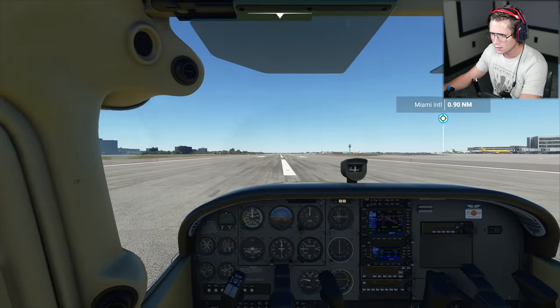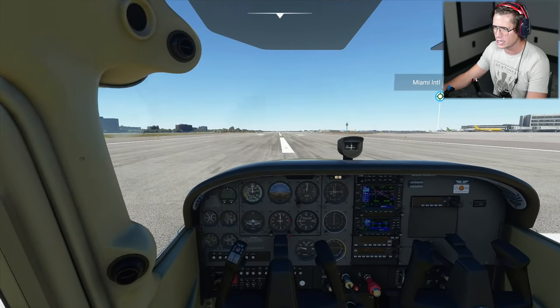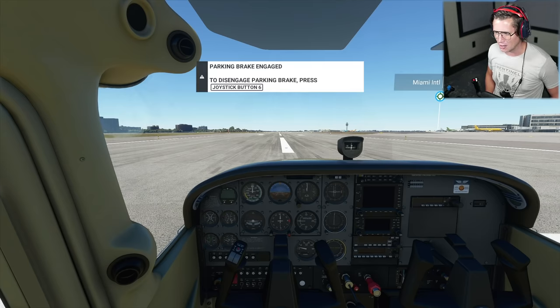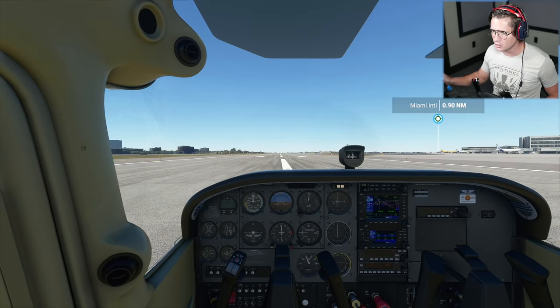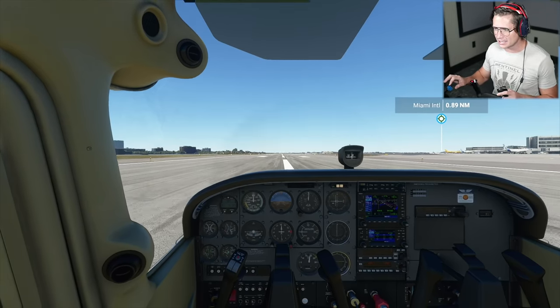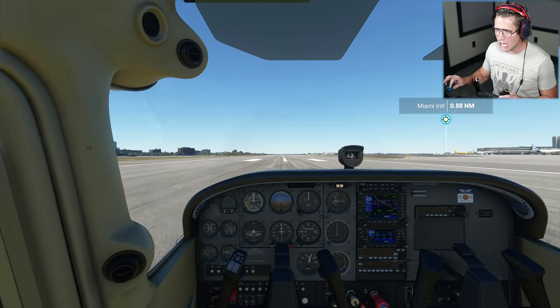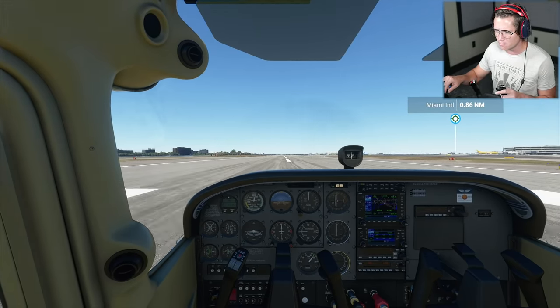Let's get our angle set up here — a little bit taller, be able to see up over the dash. What happened to our gauges? Are we really having electronic issues on the ground before we take off? I wonder if it glitched out or something. I restarted — I really don't know what was going on with those gauges earlier. So we're going to take the parking brake off and just get the heck out of here. Let's throttle this thing up and skedaddle. We're going to go to a hundred percent power.